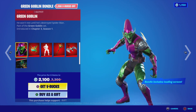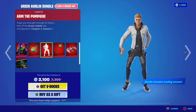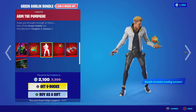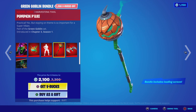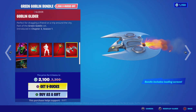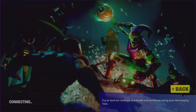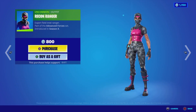Here we've got the Green Goblin bundle in the Item Shop today. We've got Green Goblin battling a pumpkin bomb with the emote, the pumpkin pickaxe, and the Goblin Glider. We've also got the Attack of the Goblin loading screen, which is available separately as well.